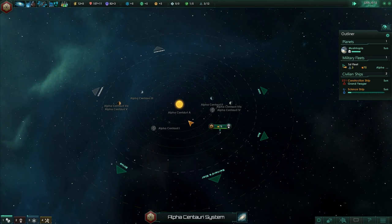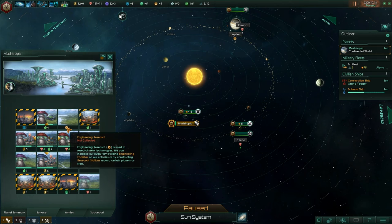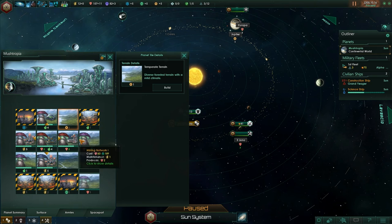Mushtropia has finished its surface construction queue. If I click Go to Home and zoom in on Mushtropia, click on Surface, you can see this region is now available to be worked. It will generate engineering research points. But I don't think anyone's working in it because there's no little character standing in there.